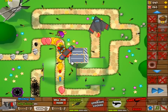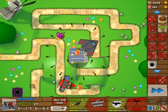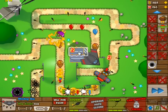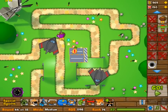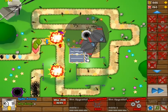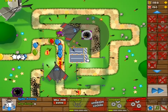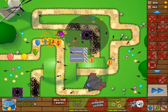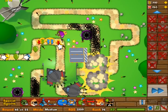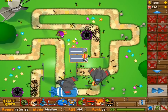We're going to have a second airplane — that is the last tower we can build. We can also build one more: that is going to be our second spike factory. I placed it there because it's the last point where you can pop a MOAB before it reaches the glue gunner, which means it has the most time to put down spikes and the glue gunner can still hit the bloons coming out. We're currently getting close to wave 46.